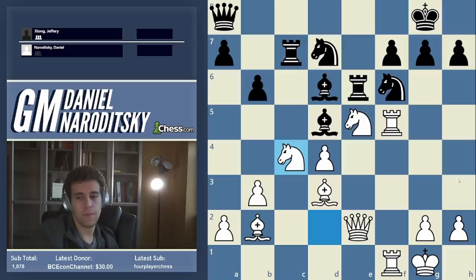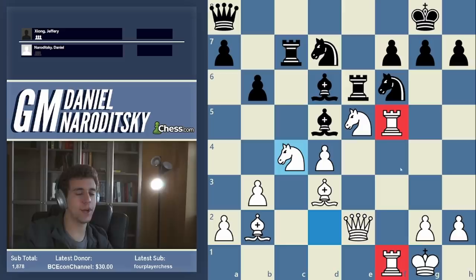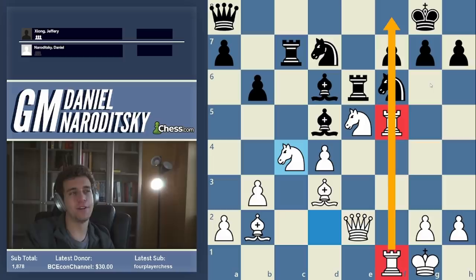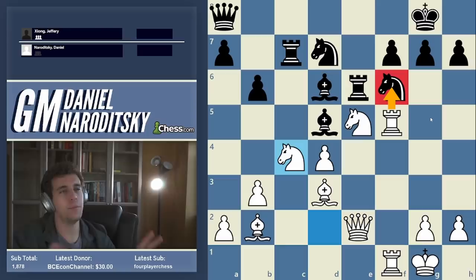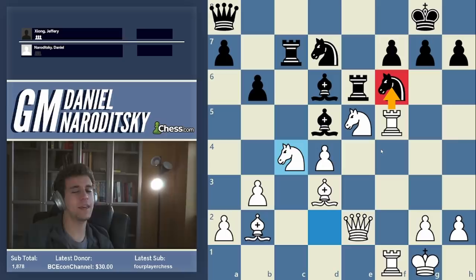You can deconstruct complex positions by understanding their individual components. First: white's pressure is coming from the f-file. These rooks doubled on the f-file mean the knight on f6 is essentially paralyzed. Second, I can later sacrifice on f6 to open up his king — we've already seen that. When I say that, people think 'one knight defends the other,' but I'm not talking about it now because the position is so complicated — there can be many trades and transformations that open up various tactics.